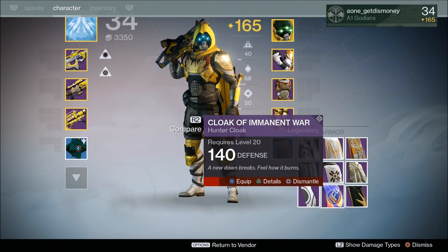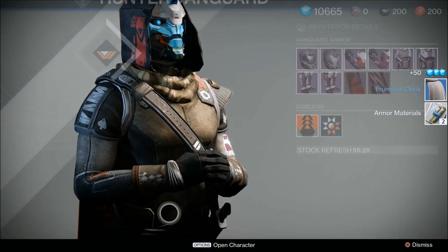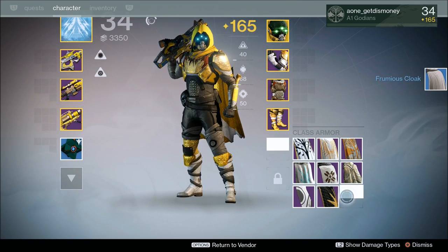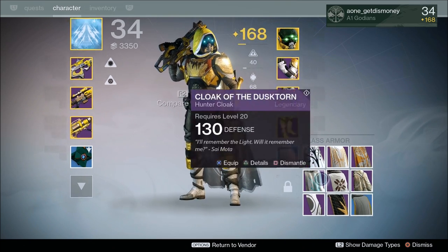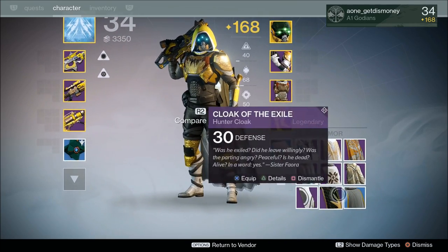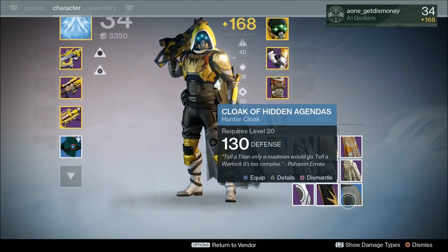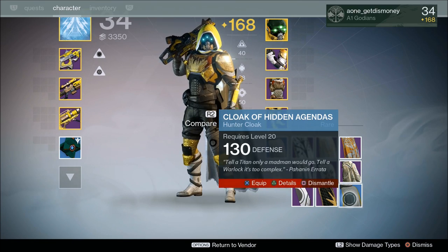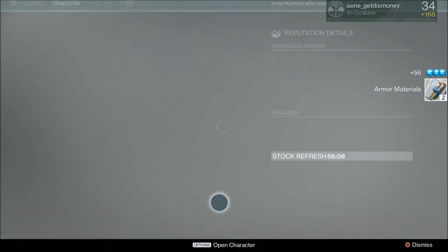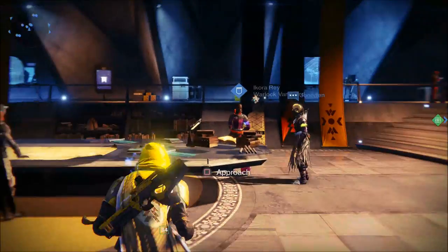Now once you go see your Vanguard Class Mentor, he's going to give you a couple of quests to do, which are both really easy to do, and your mentor will also offer you two different class items, each one having a different light level. I believe the first one he offers you has 130 defense, and the second one has 160 defense. So if you want to try to increase your light level, a great way to do it would be to equip that second class item that your mentor offers you.